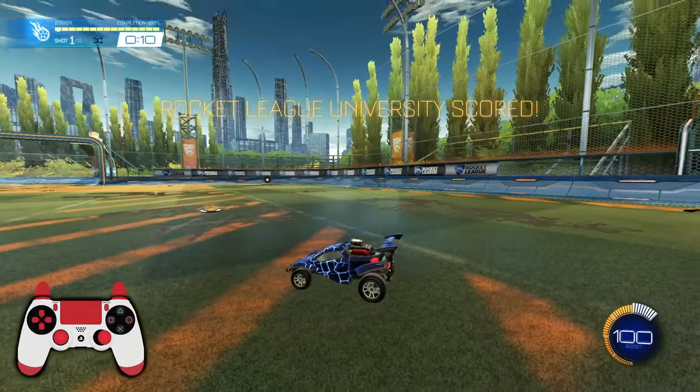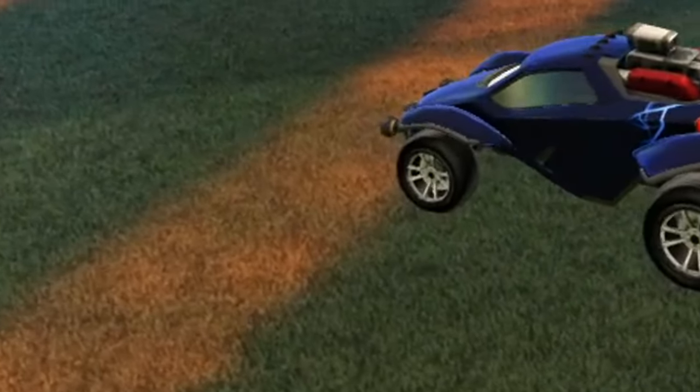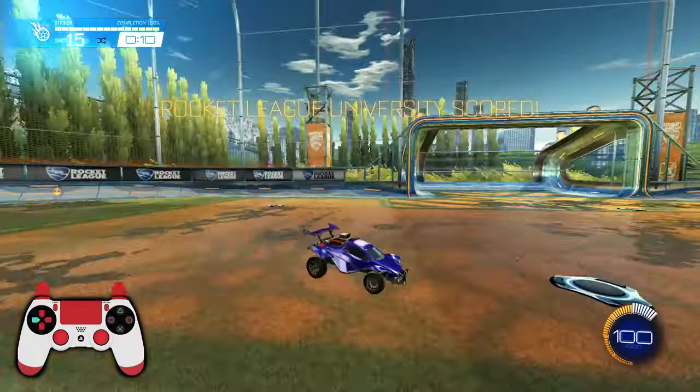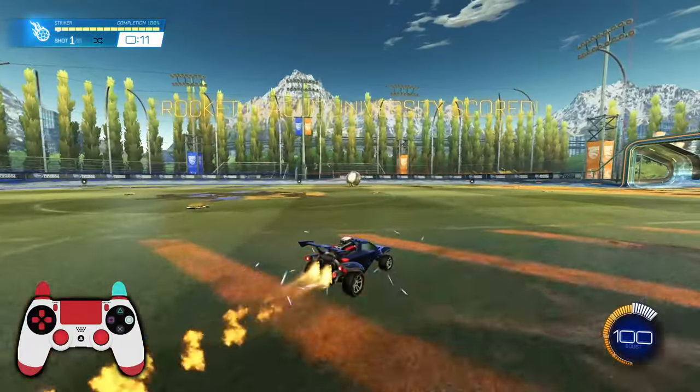A very important part: if you look at the front wheel, there's that bumper that goes over the front wheel — that is your fender. So again, top half of the ball, and you strike it with the fender. That is going to be the most powerful shot you can get in Rocket League.